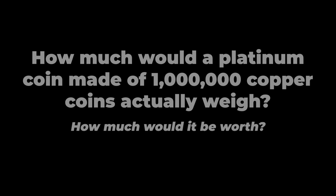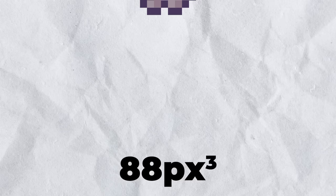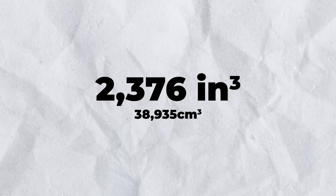To find that we need the weight of these million Copper Coins, and to find that we need their size or volume. It's pixel measurements, and I've done these a lot before, so let's blitz through it. The face area of the coin is 24 square pixels, and the depth of the coin is 2 pixels at the top and 4 pixels elsewhere, giving us a volume of 88 cubic pixels per coin. Each pixel is 1/8 of a block, or 3 inches, meaning each cubic pixel is 3 inches cubed, or 27 cubic inches. This means our 88 cubic pixels become 2,376 cubic inches, or 38,935 cubic centimeters — enough to form a cube a third of a meter on each side.